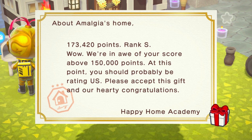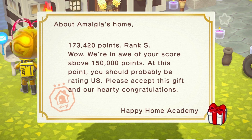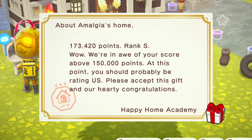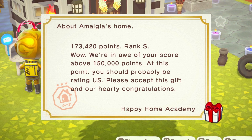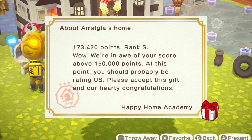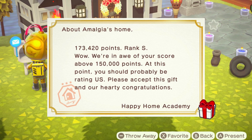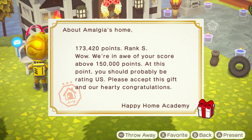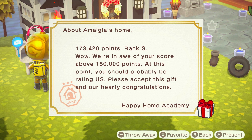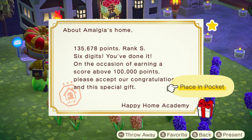Hi everyone, this is an Amalgia video for Animal Crossing New Horizons on the Nintendo Switch, and today we're going to be talking about an easy way to get over 150,000 HHA points. HHA rankings have a lot of calculations that go into them, and a lot of penalties as well. This video isn't about how everything is calculated within a room — I'm just going to focus on some simple tricks you can use to boost your HHA ranking, though I will be referencing some bonus mechanics here and there. While it's possible to still get S rank with a score below 150,000, you won't be able to get the gold HHA trophy until you surpass 150,000 points. Let's get to some strategies.